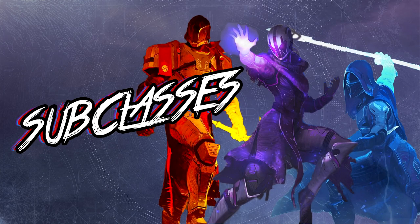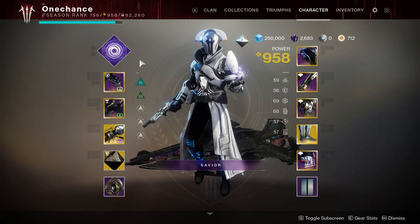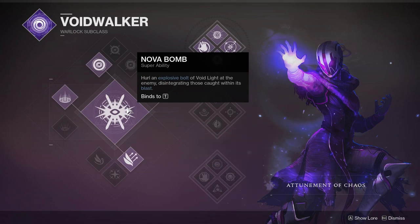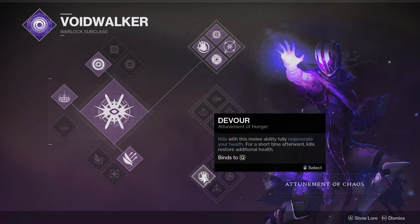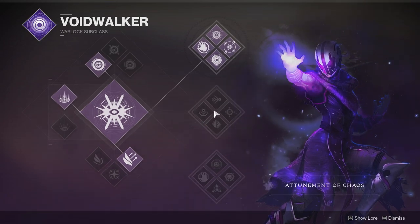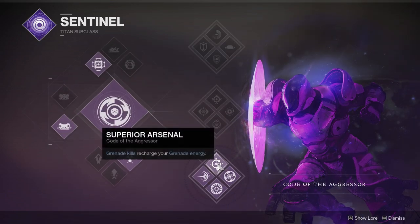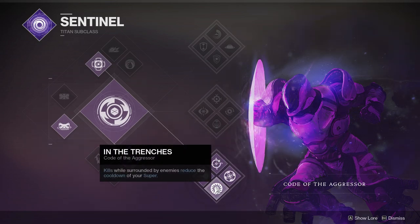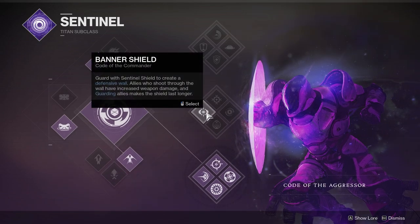Now that you have an overall understanding of the basic features of each class, let's talk about subclasses and subclass trees. Each class has access to 3 subclasses — void being purple, arc being blue, and solar being orange — all with a unique super depicted by the big diamond on the left hand side of the screen. Each subclass has 2 different trees for new light players, and 3 trees with a new super if you own either Shadowkeep, Forsaken, or both. Each tree is grouped with 4 unique abilities to enhance your super and abilities.